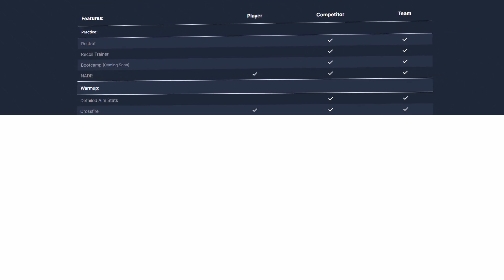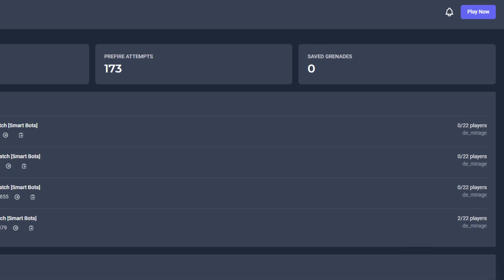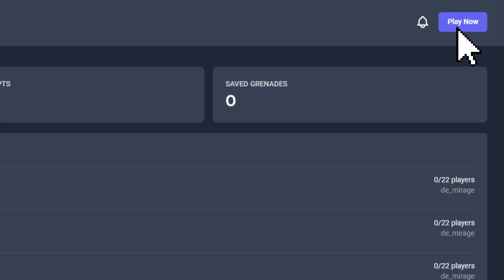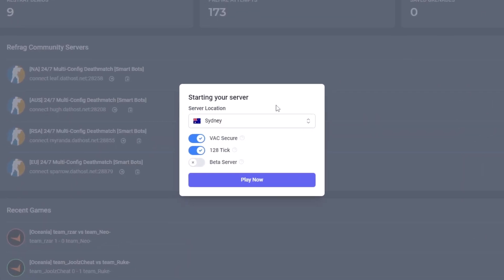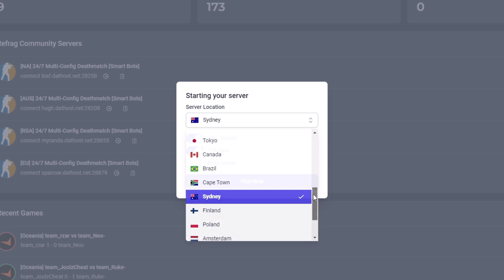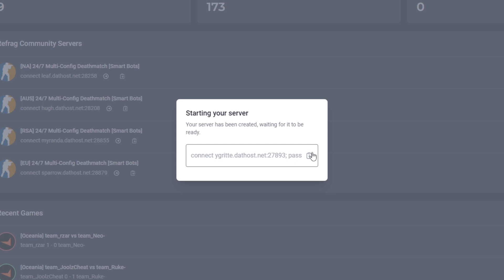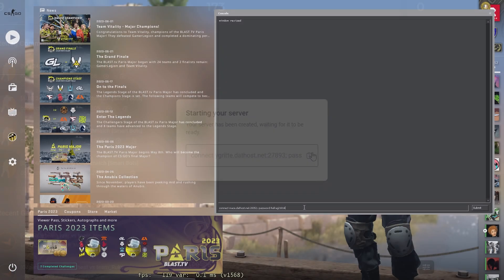Once you have an active subscription, we can head into a server. Make sure you are logged in at play.refrag.gg. Then to start a server, you will simply need to click on the Play Now button at the top right of your dashboard. This will allow you to start a server in over 23 different locations around the world. You can also change the server tick rate between 64 or 128 tick. Once you are ready, click Play Now — this will launch your very own dedicated server.